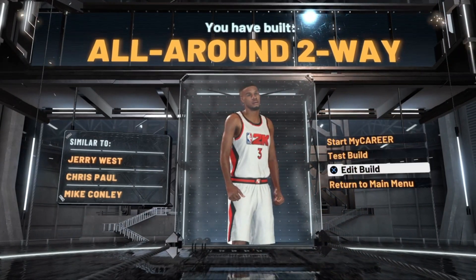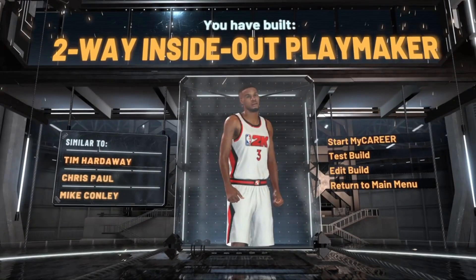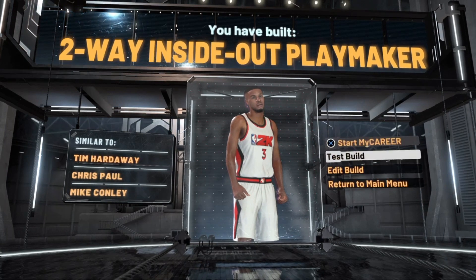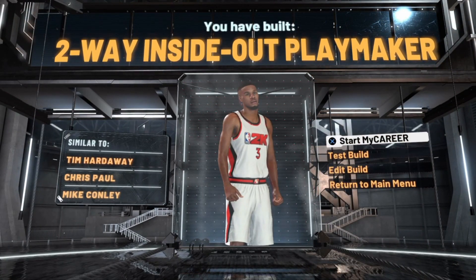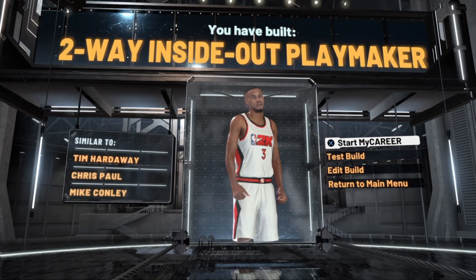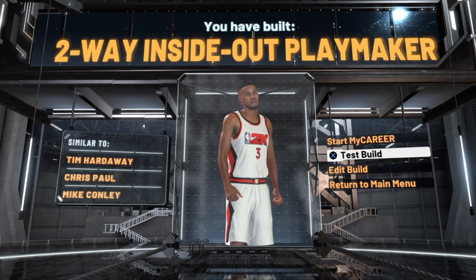The game will give you an all-around two-way if you don't have the right wingspan, so you have to have the right wingspan. Go back and make the wingspan a little bit longer — then you get the two-way inside out playmaker. The thing about this build is you can't speed boost off rip, especially if you take the lockdown takeover. You have to grind this build to a 98 because the ball handling was an 83. I just thought it was a rare name — two-way inside out playmaker — I've never seen something like that.